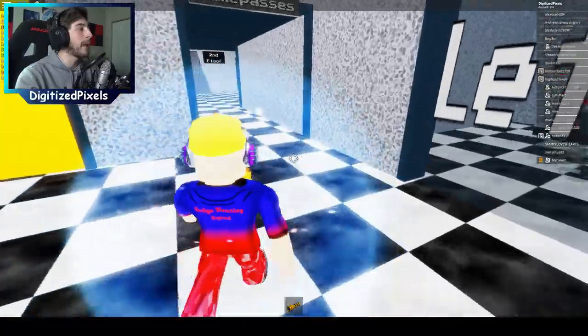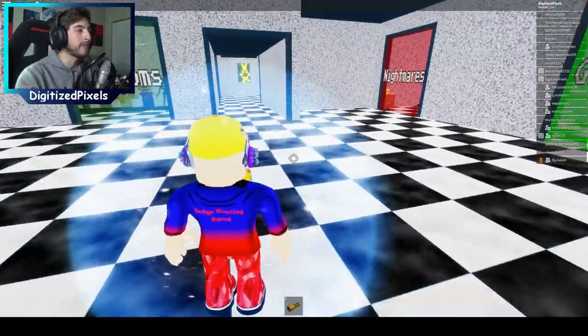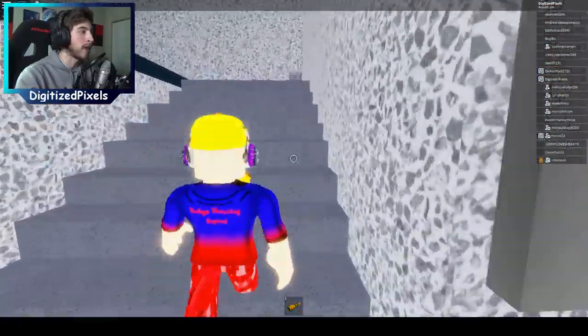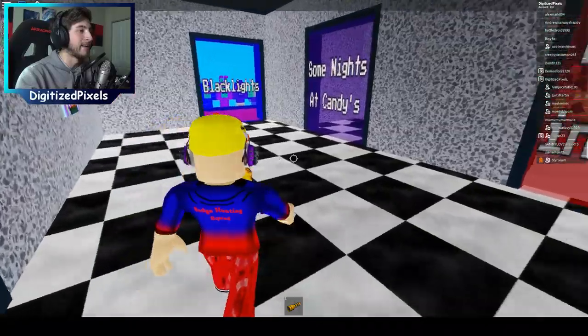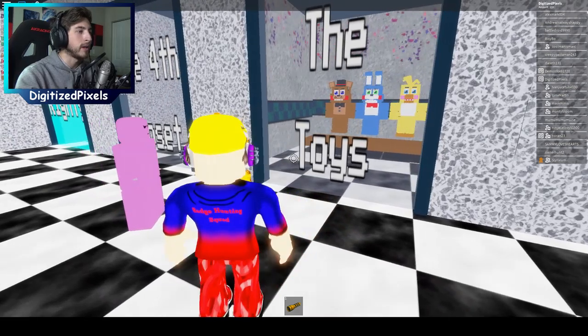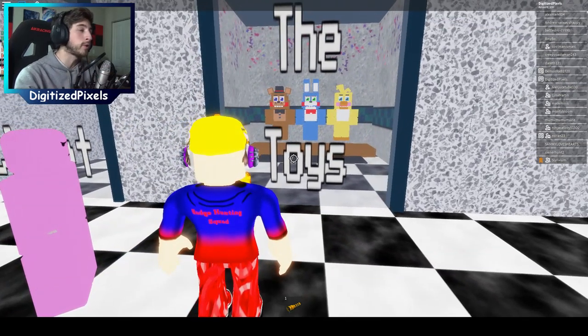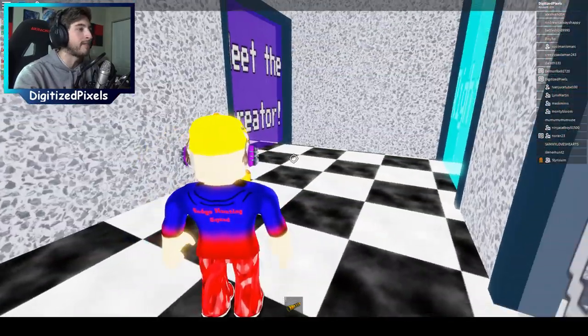Let's go ahead and check out the badge morphs now. The second floor is where they're all at. We've got The Toys — so Toy Freddy, Toy Bonnie, and Toy Chica. The Fourth Closet badge gives you Monochrome Freddy and Foxy. The creator is in this game. And we've got Righty.